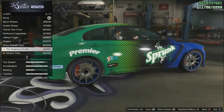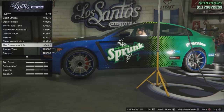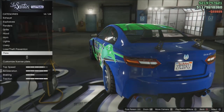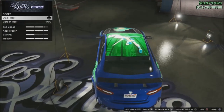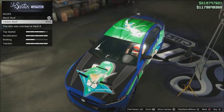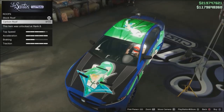The Sprunk livery is actually not that bad, and there's the Atomic logo curl wrap. I'm gonna go with the Shiny Wasabi Kitty of course. We'll figure out the colors later. Carbon roof - we are able to put liveries on carbon roofs now, which seems to be a new thing Rockstar just added, because we were able to do this on the last car too.